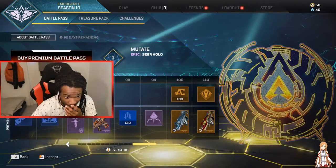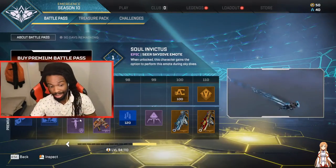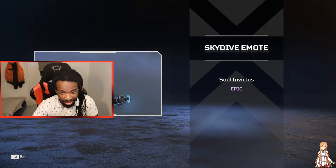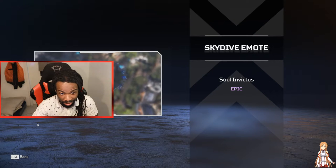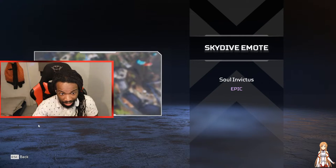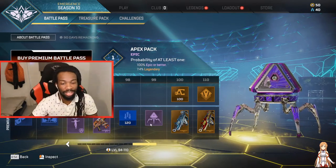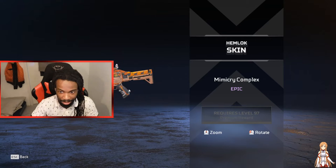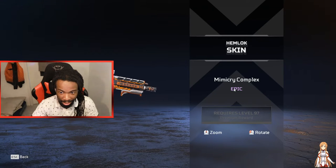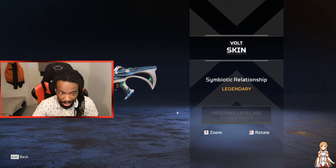Now we got Seer's emote as well. Seer is like your typical UAV online, scanning-the-environment type of legend. And we got the Hemlock and we got some legendary vault.